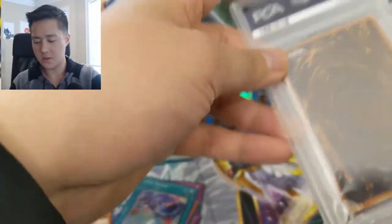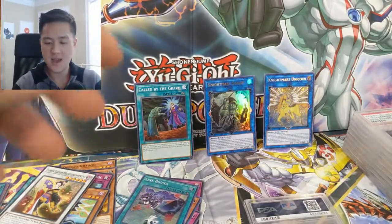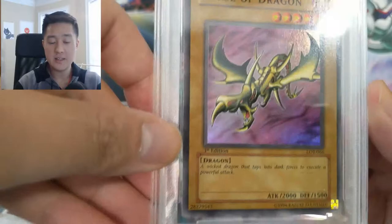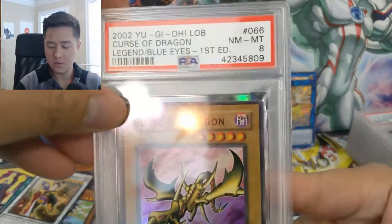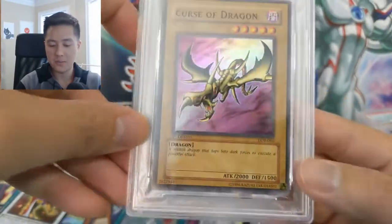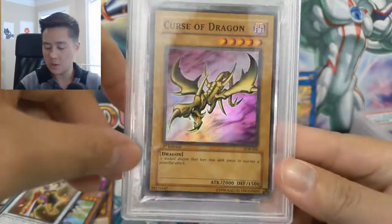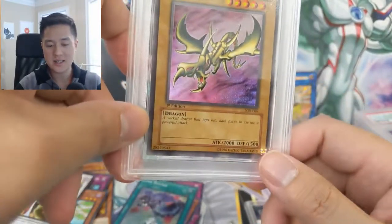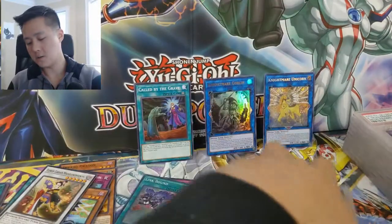Joey's reliable Flame Swordsman. Now sticking with some more Legend series — this is Curse of Dragon, a card Yugi used. This is a PSA 8, near mint to mint. Not only did Yugi use it but it also came in Starter Deck Yugi. It was actually really weak since it required a tribute. My brother had the Yugi set and I had the Kaiba set, so this one was definitely pretty weak — especially compared to some of the Kaiba cards. He had Judge Man, although Yugi had Summoned Skull.